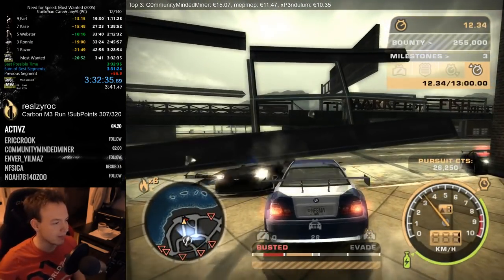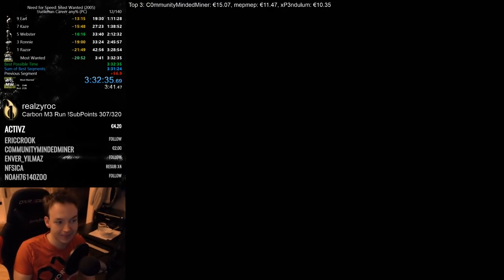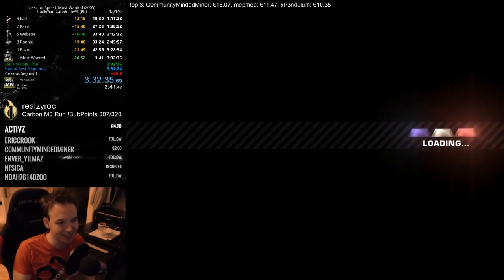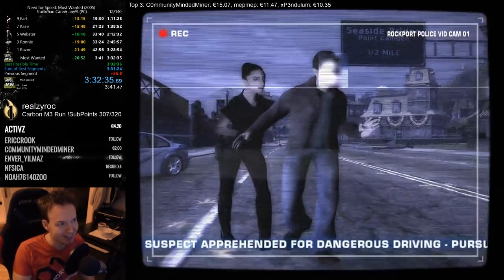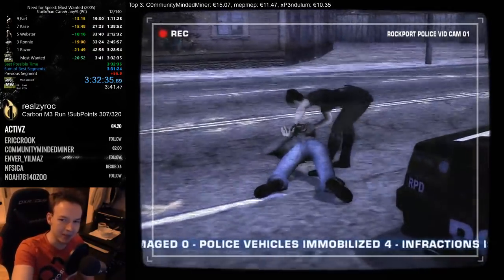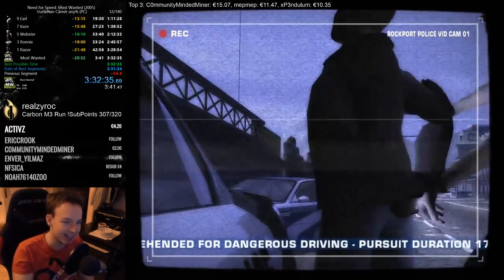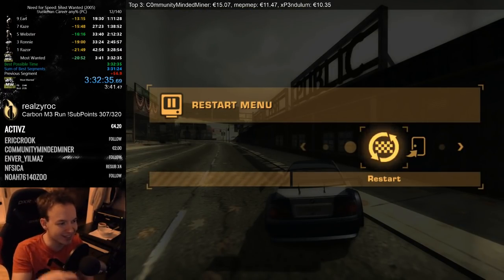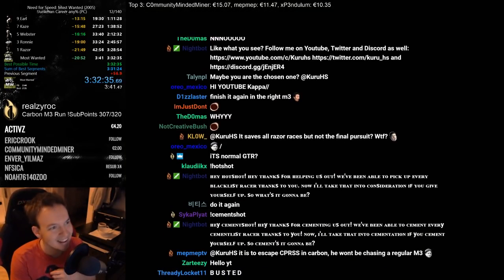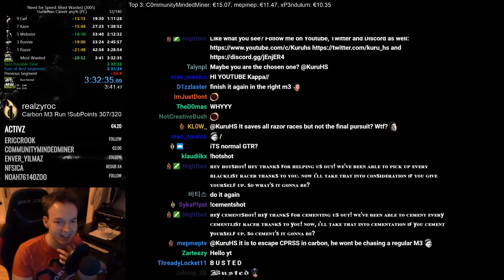I'll give you one more bust cutscene. We've been able to pick up every blacklist racer thanks to you. Now I'll take that into consideration if you give yourself up - so what's it gonna be? I gave myself up. I'm gonna be into consideration for being a nice guy now. Thank you Cross, I'll take you up on that offer. Okay, let's play some Rocket League to chill the day out. This is so interesting - I have to look at exactly what I did this round.